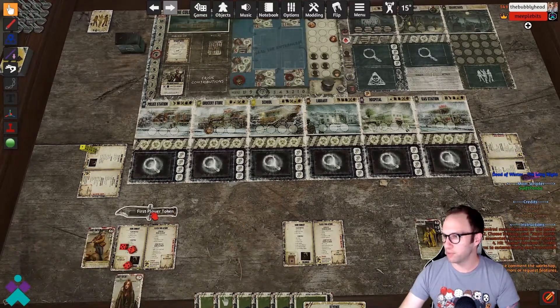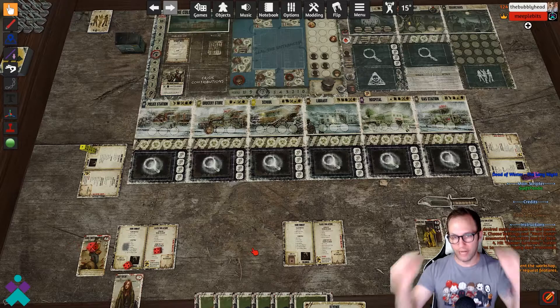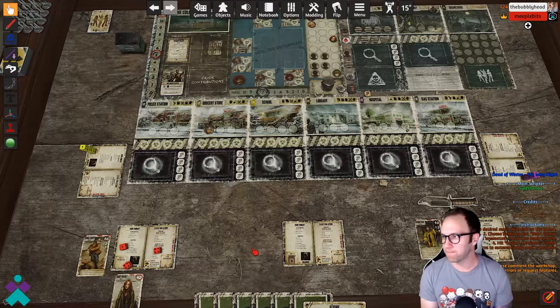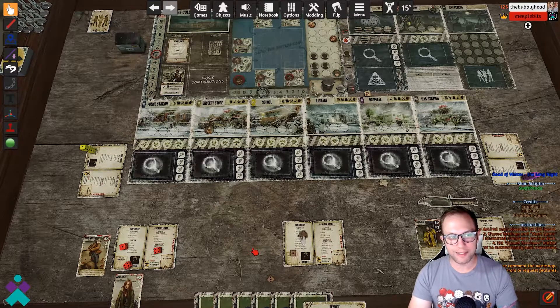Once the round is complete, you're going to pass the first player token and then retrieve all of your dice that were spent, and get ready to re-roll for your next turn. Anyway, that's going to do it for this version of Dead of Winter. If you have any questions, please leave a comment below — I'm happy to answer them. If you enjoyed the content, I appreciate the support. Leave a like and subscribe if you'd like. Until next time, thanks so much for watching.